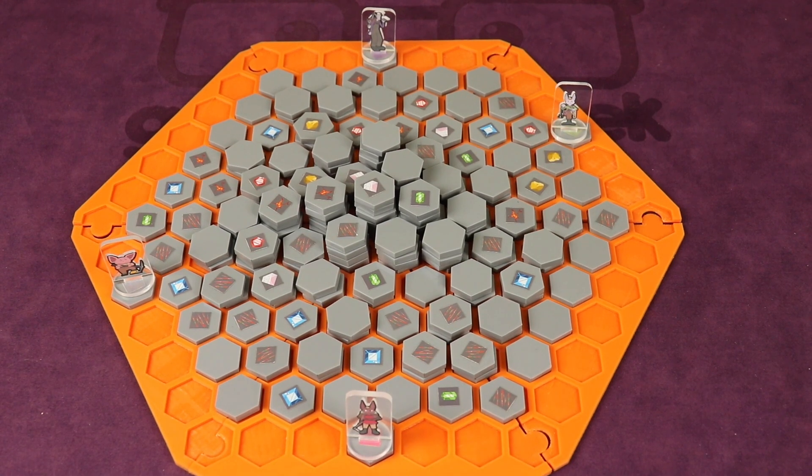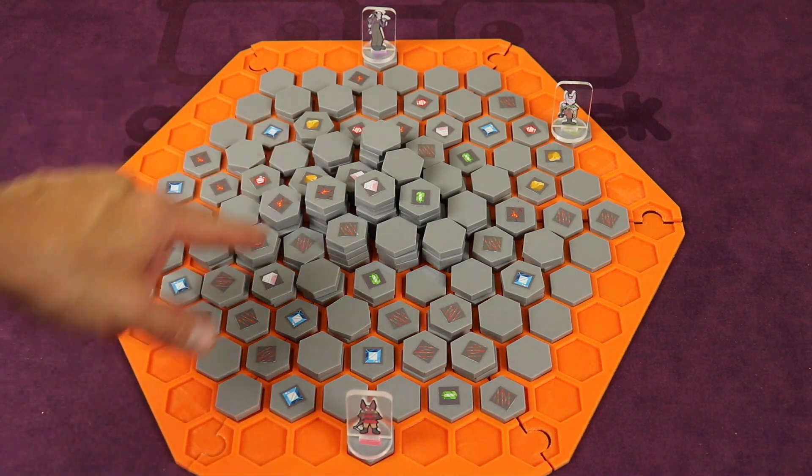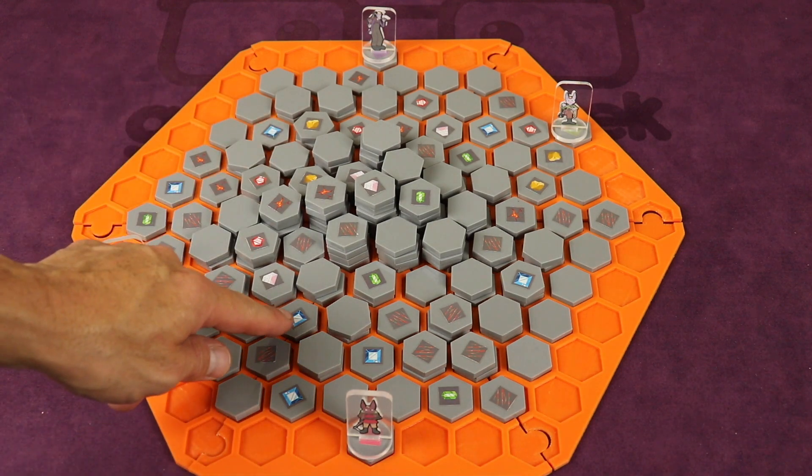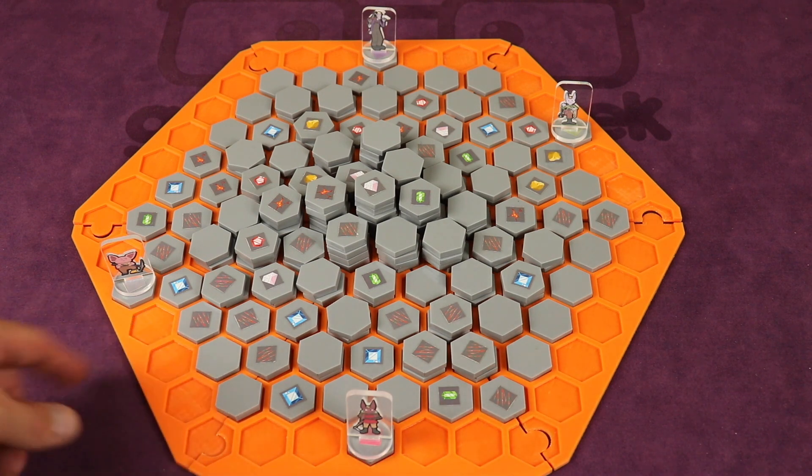Here's the board set up for four players. You can use pre-set-up cards to follow, or you can set things up randomly. You'll be stacking stones drawn from a bag and placing them, with anywhere from level one all the way up to level six stones. Anywhere you don't see any stones is lava.